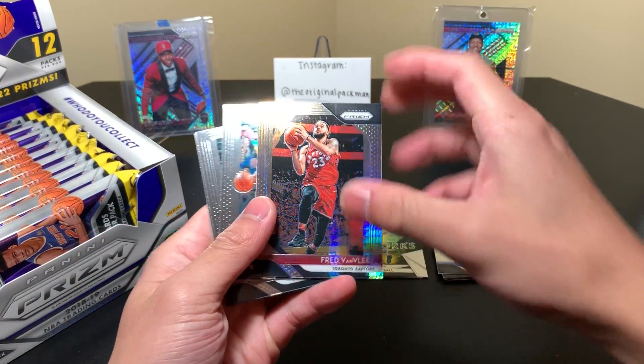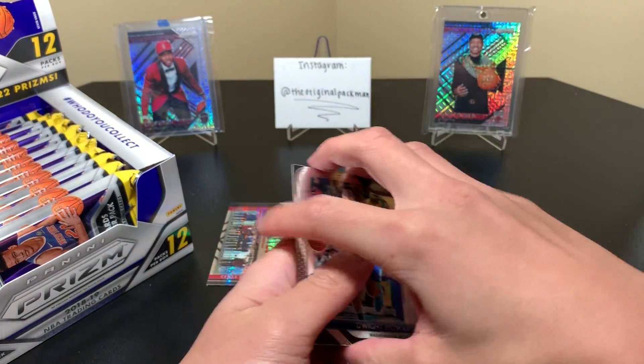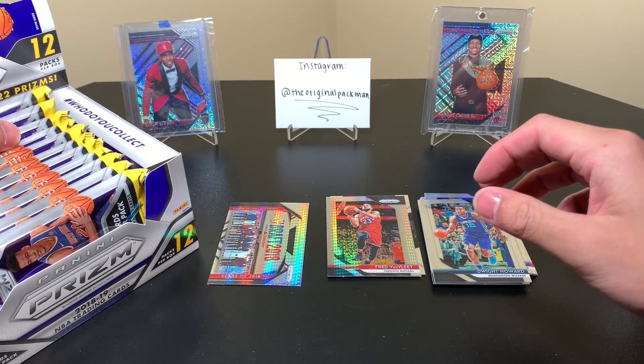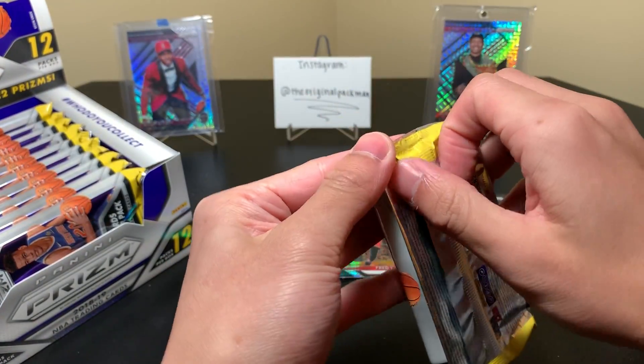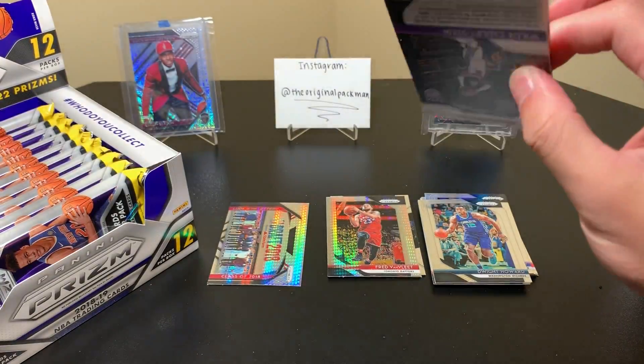Fireworks Alonzo, Fred Van Vliet Hyper, Dwight, Damari, and Drazen. This is pack 22 — not a bad first pack because that's one card I wanted to have. One to keep. It's always good to have a card you want to keep.